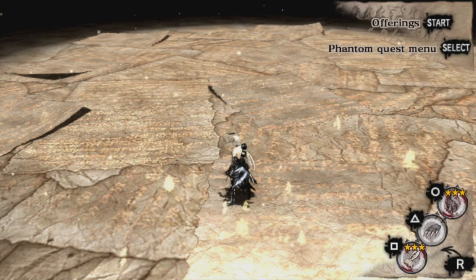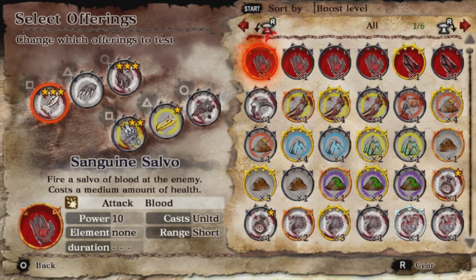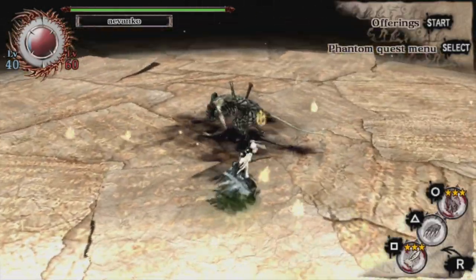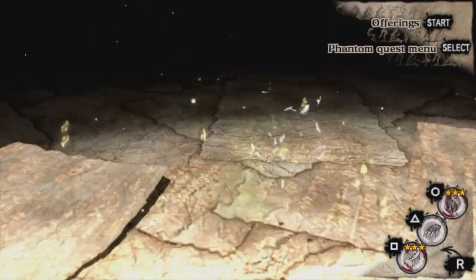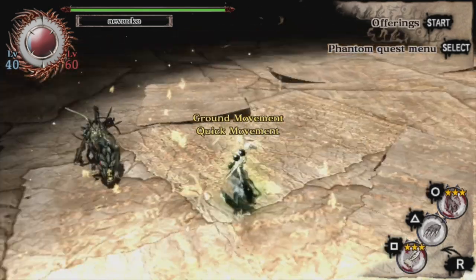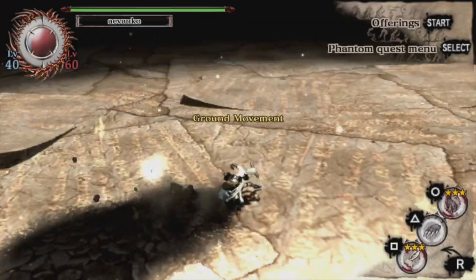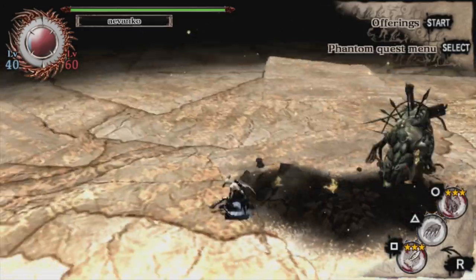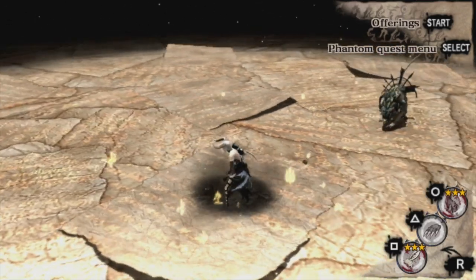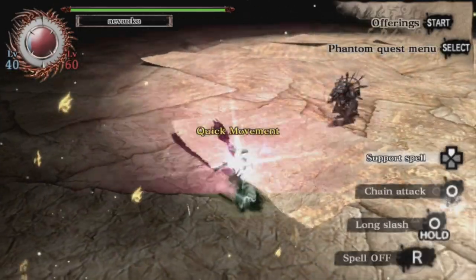These weapons already have enough variety as it is. But you can now do swift versions of all of them by combining them with something like the Cotton Maid's Wings — an evasion offering that lets you move really quickly so that when you dash, it's like instant movement. The cool thing is that when you're holding down the X button to run, you'll get a new swift version attack for each weapon. There's one other type of evasion, which is a burrowing type — this is much harder to use, but you'll burrow under the ground, which is great for getting up underneath a monster.